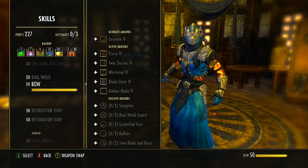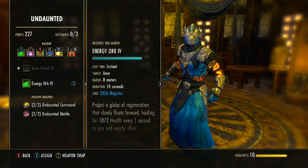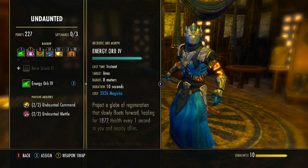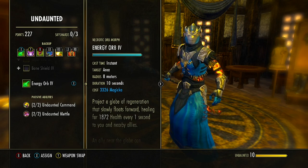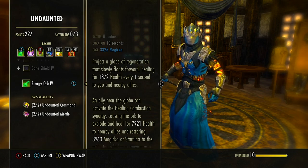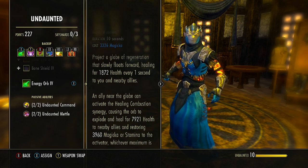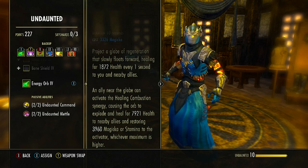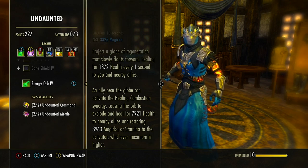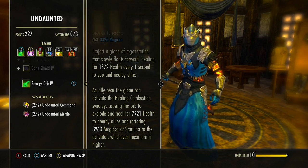On the back bar, starting with Energy Orb from the Undaunted skill line — morphed from Necrotic Orb. An orb slowly flows forward healing everyone in the area for a good amount of health every second for the duration. Allies can activate the Healing Combustion synergy, causing the orb to explode and heal nearby allies for a good amount. Nearby allies also restore 3,900 Magicka or Stamina based on the activator's higher resource — Magicka DPS get Magicka, Stamina DPS get Stamina. This is another great way to provide synergies to the group.